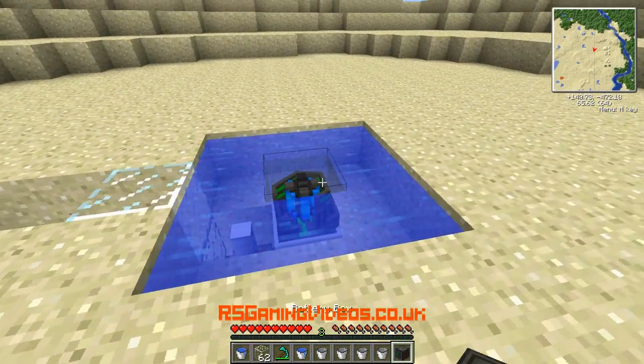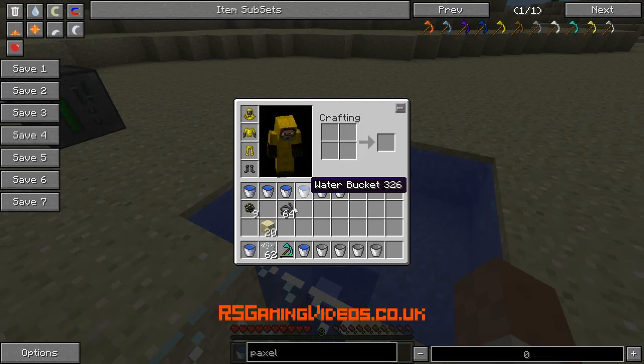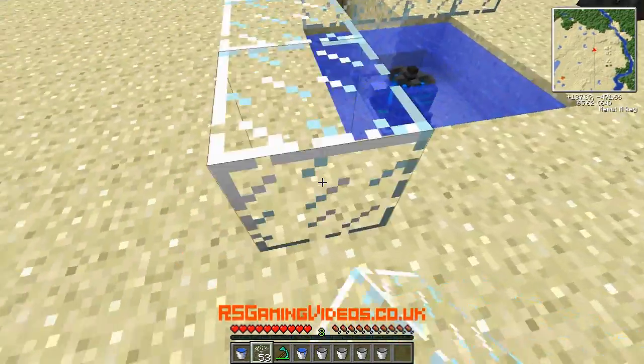I'm actually going to put a battery box over here, because that's where we're going to put our power once we've generated it. And I'm going to put a bit more glass around this — do this properly, get some more water on there.